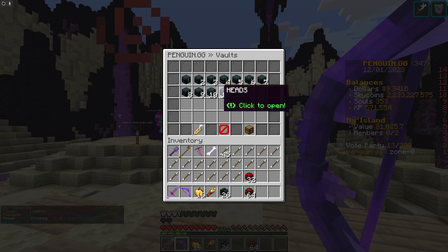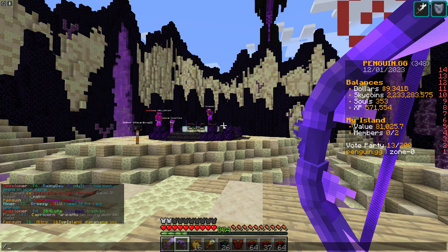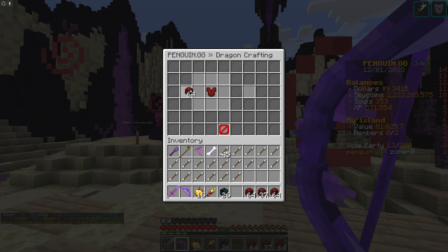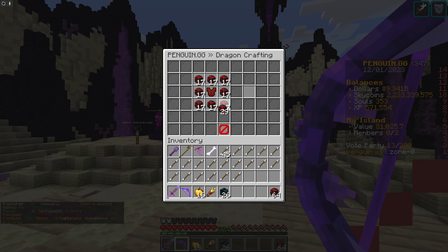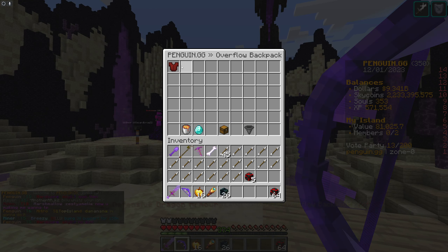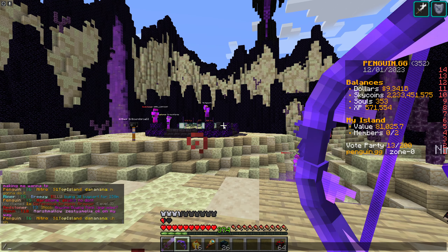Now the question is, do we have enough to do another piece of armor? We will do the chestplate. We'll go into our D-Boss crafting menu — hopefully we've got enough. Here is another example: put the item in the middle, place the frags around the outside, and you have another piece of level 3 armor. Because we're in D-Boss everything goes into overflow, and you can simply equip that armor. There we have two pieces of level 3 armor. We've got two more to go but we currently don't have enough frags to do that.